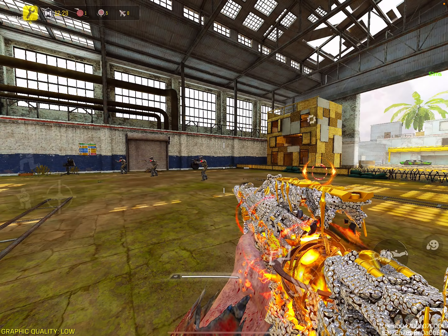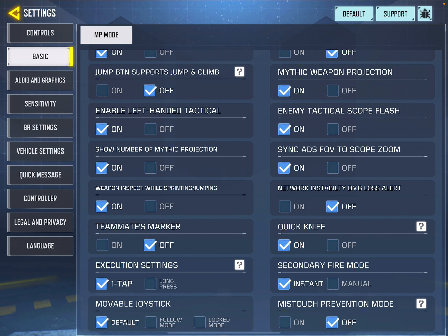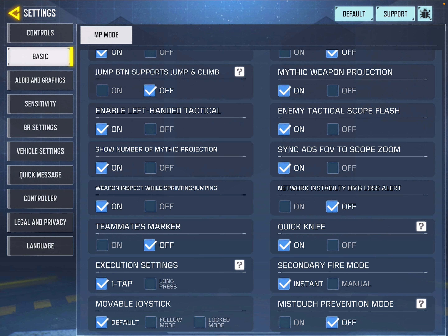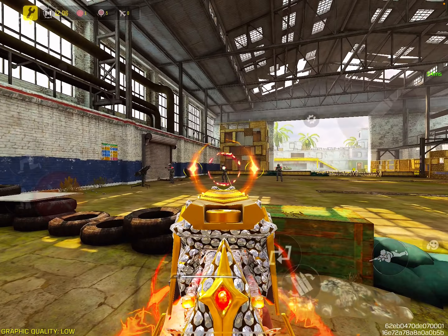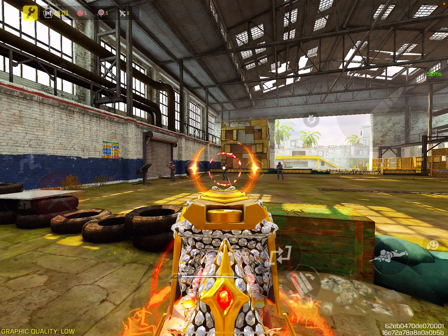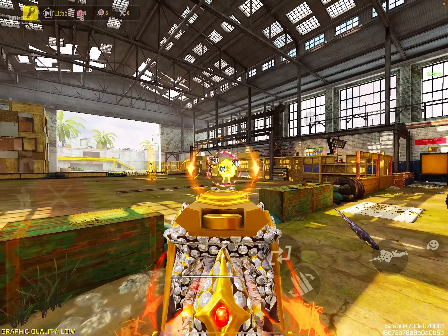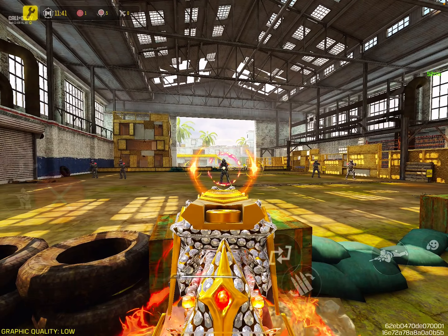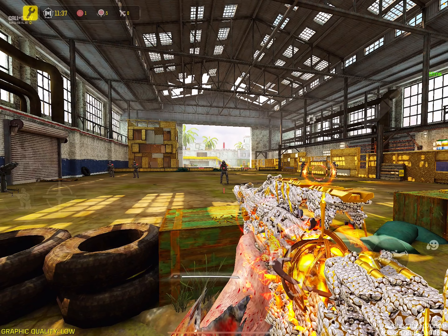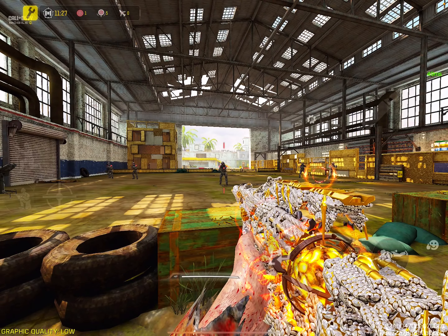Now let's move to the second setting: Sync ADS FOV. When this is turned on and you ADS, your scope appears farther away — it gives you more distance in your view. So your scoping speed is decent but not extremely fast, and your scope won't be very close up. This is because Sync FOV is on.